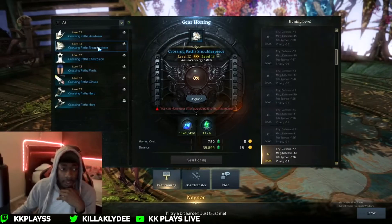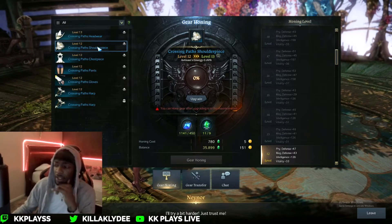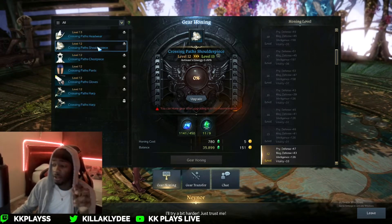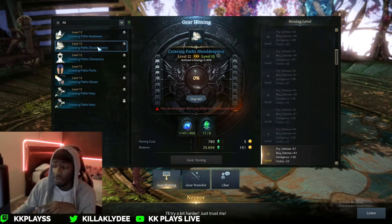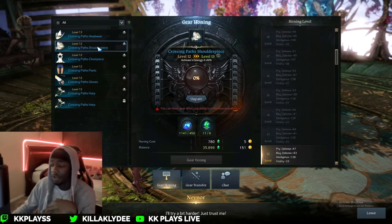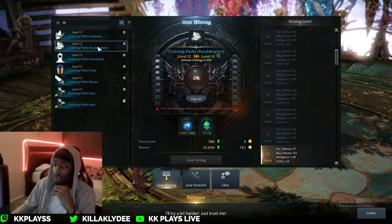We're gonna go on with the next upgrade here. Someone tell me — I'm not exactly sure how it works, but once I get these all to 15, I should be at 600, right? So then once I'm at 600, how do I get to 802? Am I gonna get a whole new gear set that's just gonna be flat out 802? Or am I gonna have to get my jewelry up some kind of way to get 802? Or do you just completely skip everything between 600 and 802? I'm kind of confused about that.